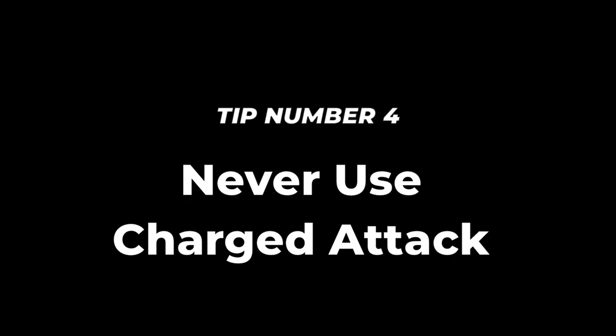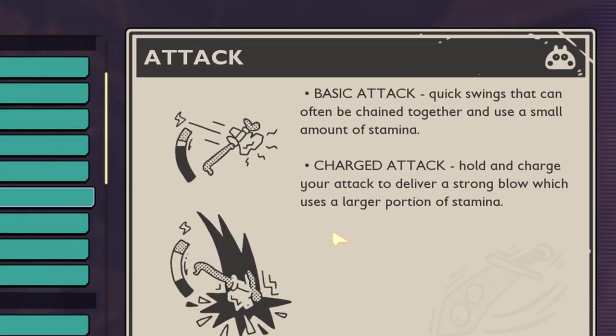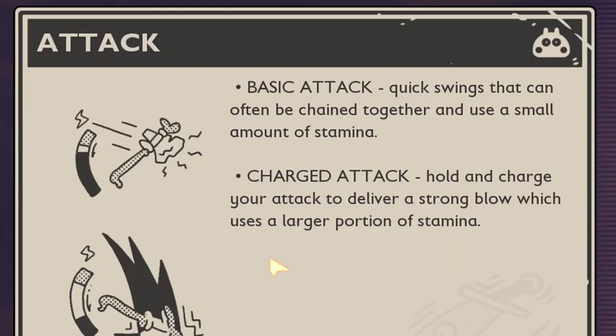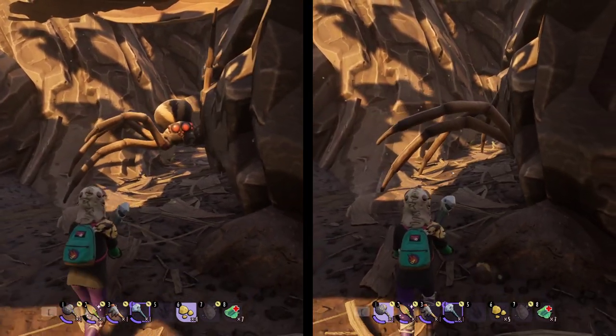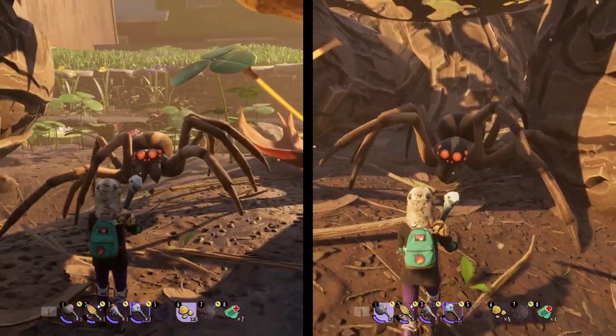Tip number 4: Never use charged attack. If you don't know what charged attack is — good. It is worthless. By holding the attack button, you will deliver a stronger blow and use more stamina. But the damage difference is so small that it is not worth the charging time and the stamina lost. If you don't believe me, see it for yourself.